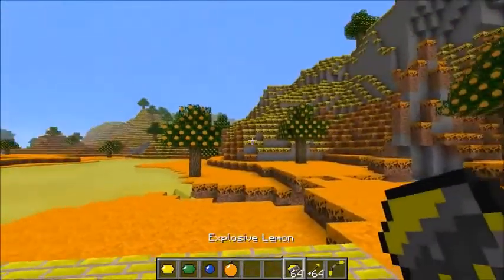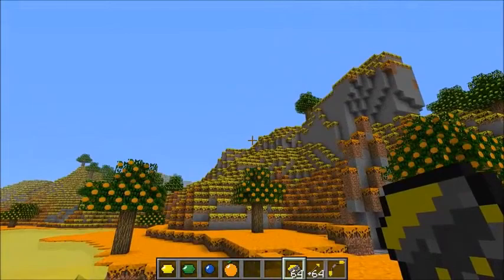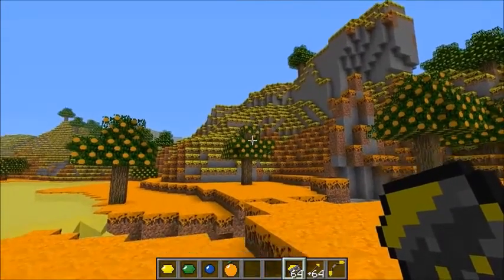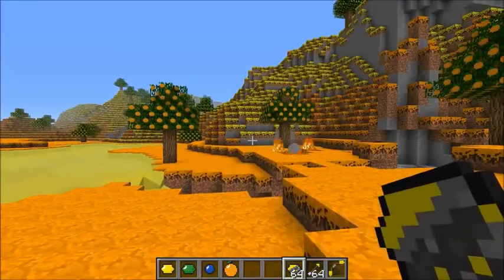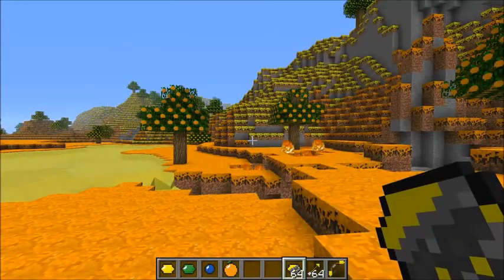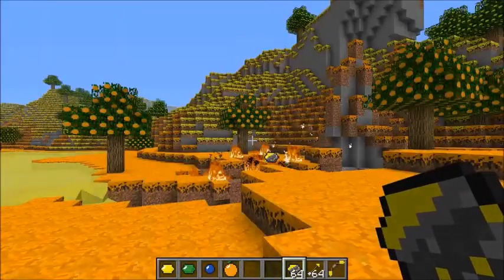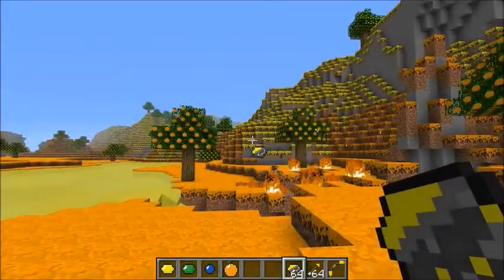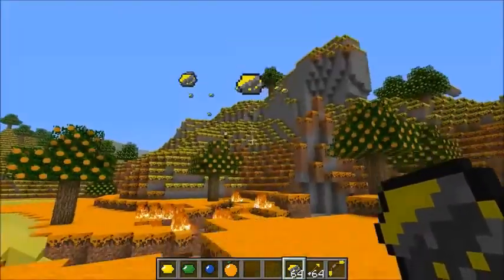You can actually make basically a grenade — I consider it one. Throw the explosive lemon and it actually blows up. It doesn't make a huge explosion but it's kind of cool — I mean, I'm throwing a lemon that explodes! You can see it destroys the terrain pretty easily. It looks weird when you're throwing it — let's have some fun with it. Lots and lots of exploding lemons!